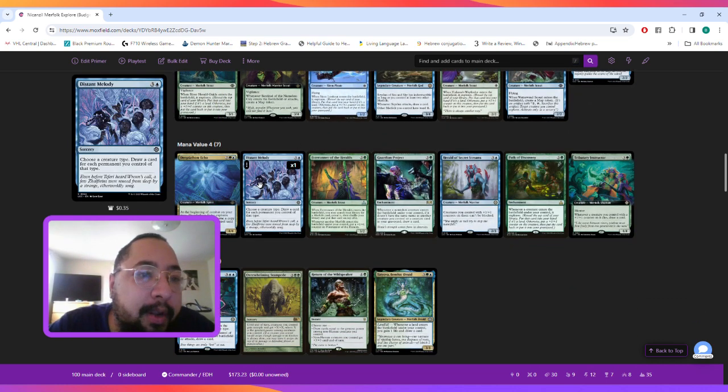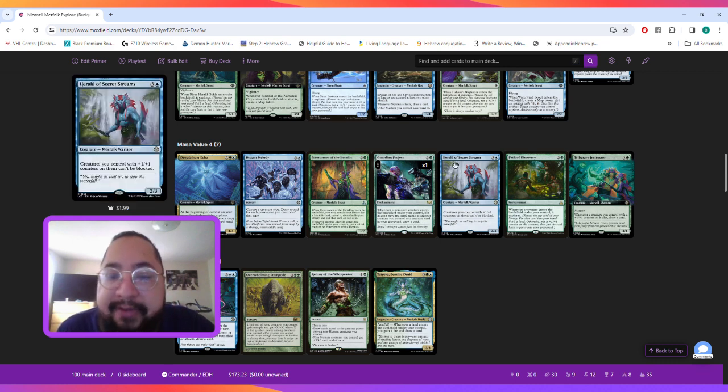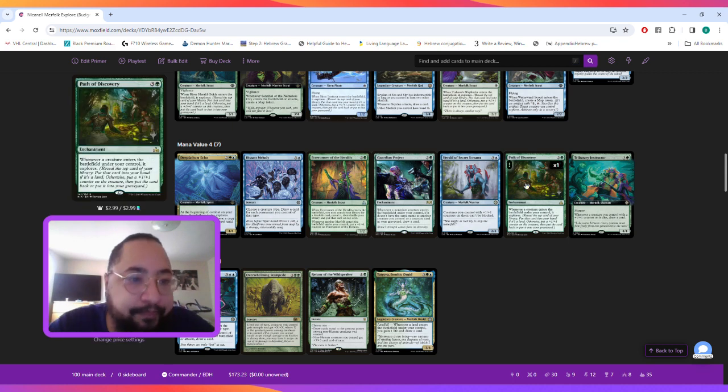At mana value four, Distant Melody lets us choose a creature type and draw a card for each permanent we control of that type — if we have five Merfolk we draw five cards. Guardian Project lets us draw a card whenever a non-token creature enters the battlefield under our control, as long as it has a different name than our other creatures. Herald of Secret Streams makes creatures with +1/+1 counters on them unblockable. Finally, Path of Discovery is a solid four-mana enchantment where whenever a creature enters the battlefield under your control, it explores.